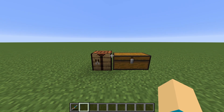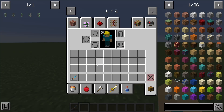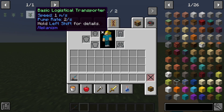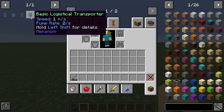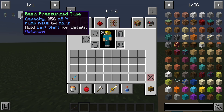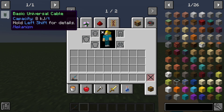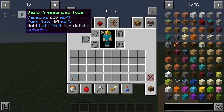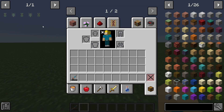Hey family, what's going on? Klaus here and welcome back to yet another Mechanism Version 10 Modded Minecraft Guide, where today we're going to be discussing all of the different types of cables and pipes in Mekanism. It's super easy to get these confused — when you're supposed to use them, where you're supposed to use them — but believe me, after today's video you'll know.